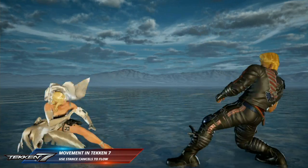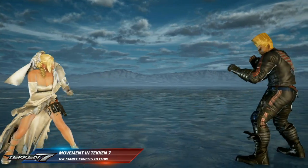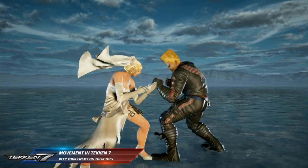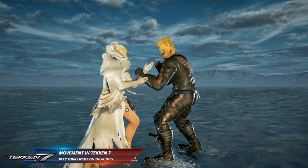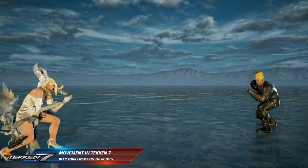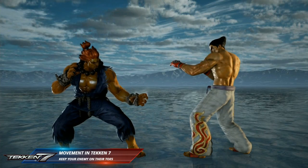Other characters also have natural movement stances, such as the sway back which you see from Paul and Nina here, and they also have a quarter circle forward motion which adds to their overall flair and individuality. So it's important as you learn your characters in Tekken that you learn all the different options available to them.